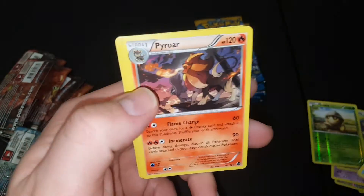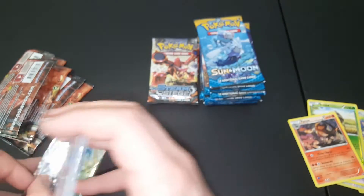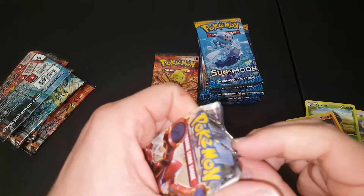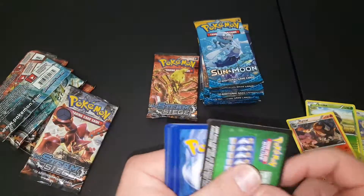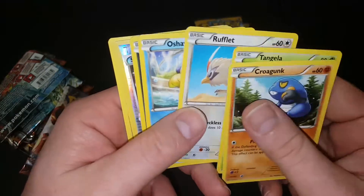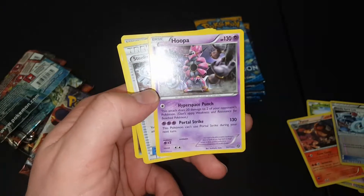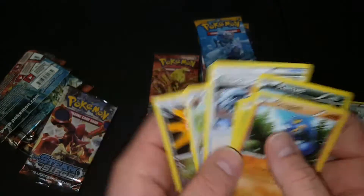Reverse hollow, reverse hollow. Wow, this is a pretty crappy bunch of packs so far. Three packs in and we are doing horrible — the only foil we got is on reverse hollows. I apparently grabbed possibly the worst packs in the box. Steelix Spirit Link reverse hollow. And there's our rare — Hoopa. And some more stuff that's not really worth anything.